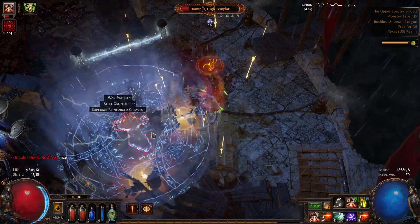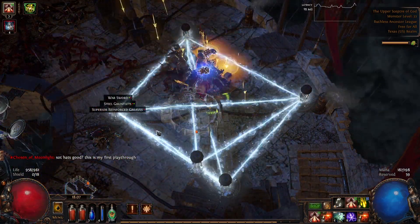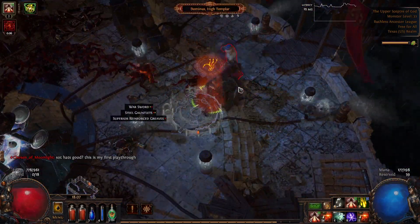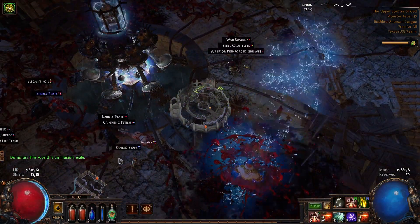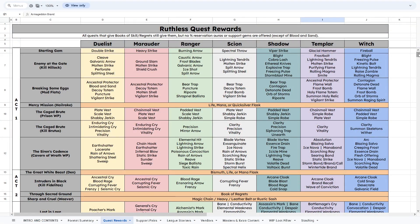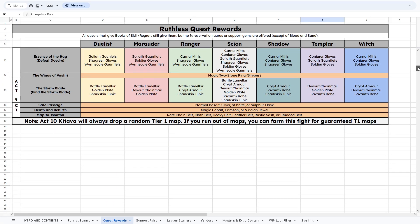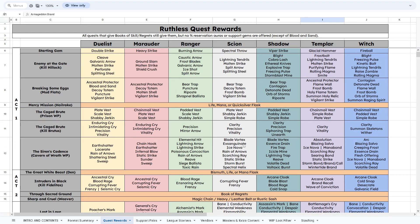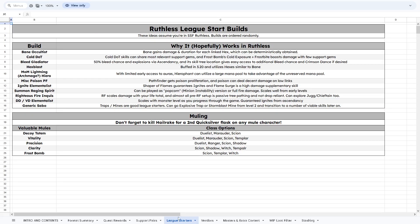I started thinking about making a video guide showing exactly which classes get which gems, or which groups of gems come from only specific classes, but there's way too much for just one video. Instead, I'm going to suggest all of you use the same source that I do — it's actually a public Google Doc, created a couple of patches ago by a fellow exile by the name of Shack Central. It shows exactly which gems are given as quest rewards to each class for each quest. I highly suggest you check it out and probably bookmark it — I'm going to put the link down in the description.